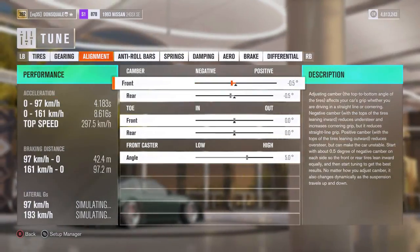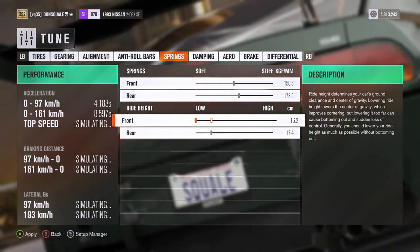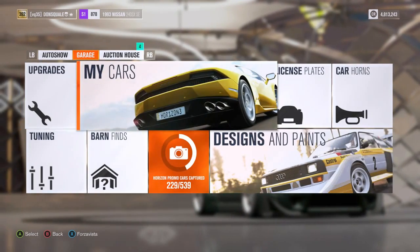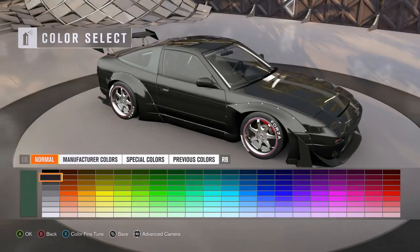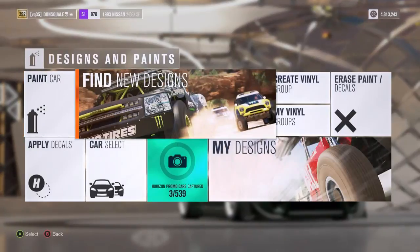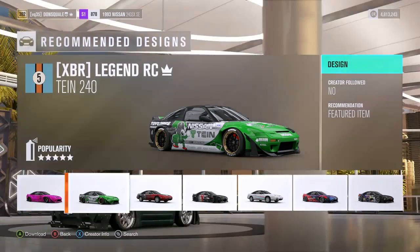I don't want this thing to be too crazy — I want it to handle properly when we get out on the track, and keeping the power to a minimum is definitely going to help. For alignment, I'm going to put a little bit of camber on the front and slam the front down. The reason being is I want to have as much grip on the rear as possible. Now that's out of the way, designs and paint is the next step. Let's see if we can find some actual drift setups for this car.